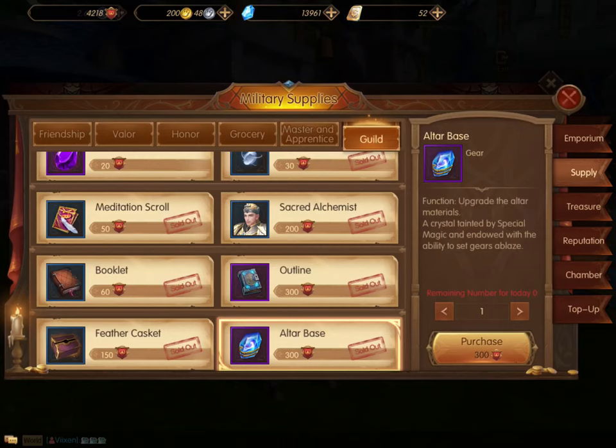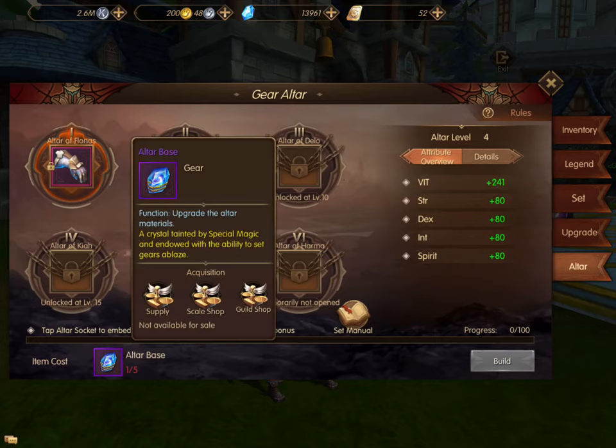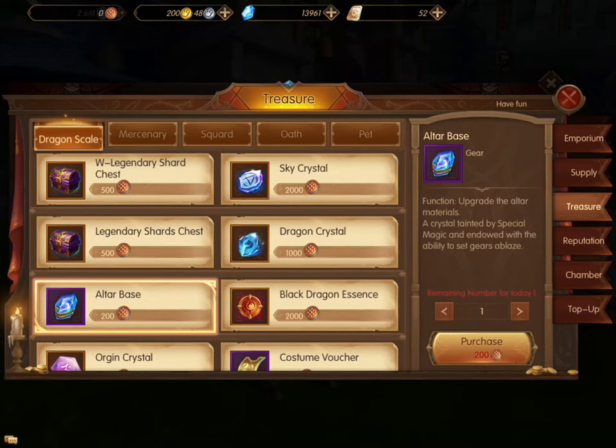Where do you get these altar bases to level up? The first place you can go is Supply and your Guild Shop. Under your Guild Shop, you can get the altar bases. To get enough of those, there are different ways to donate. You can look at my daily activities video to find out how to get more Guild Points.